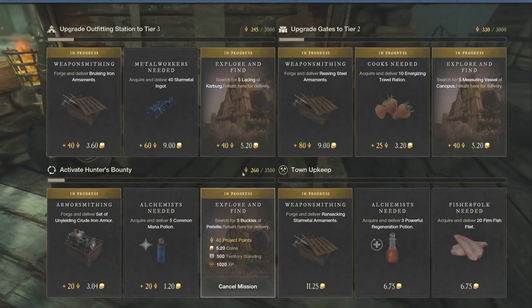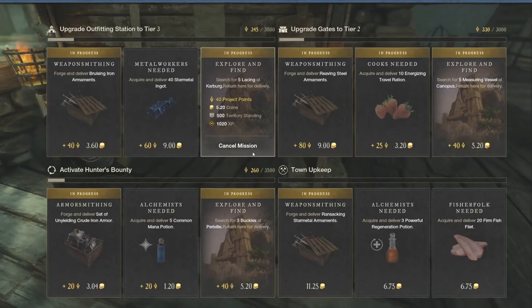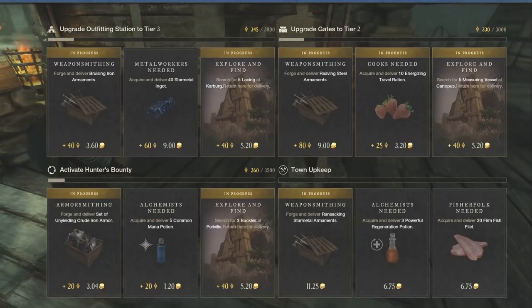These explore-and-find quests are going to be on your way to a lot of side quests — they may even sometimes be the exact same quest. So if you're running through doing different side quests or faction missions in a territory like Weaver's Fen anyway, you'll have a lot of opportunities to take advantage of these explore-and-finds, as they give you great XP and great territory standing.